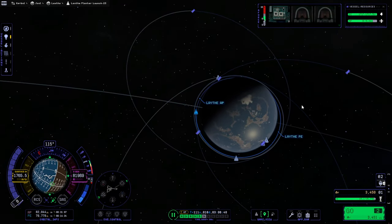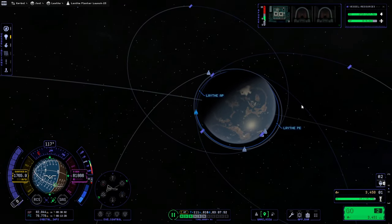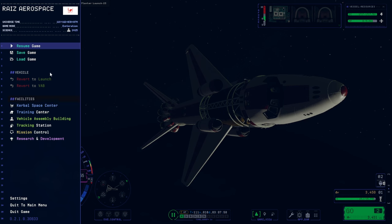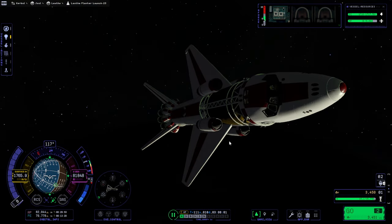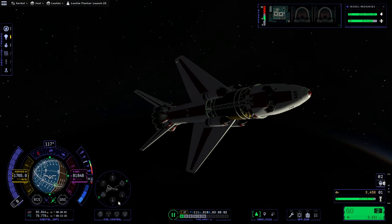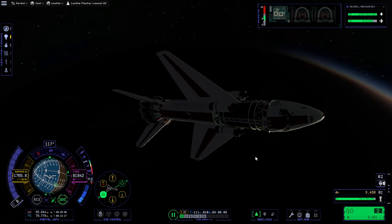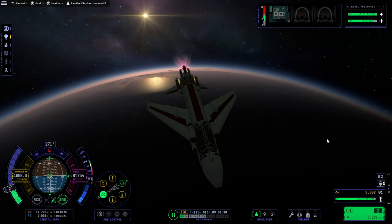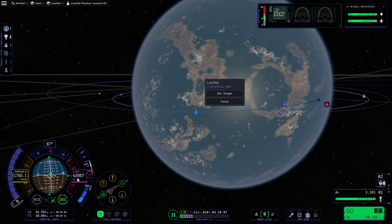This spaceplane has completely different dynamics than our previous things, so save again and we'll pick a different periapsis. I think we'll just bring it to zero at this distance and see what happens. At least this approach doesn't look too bad right now.